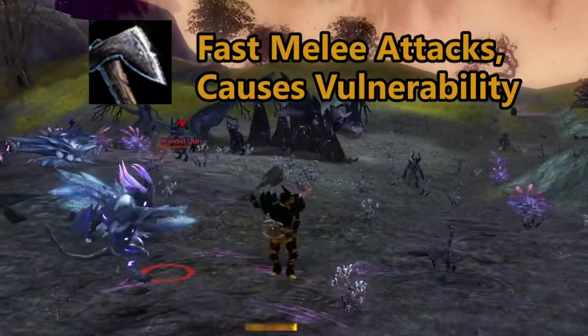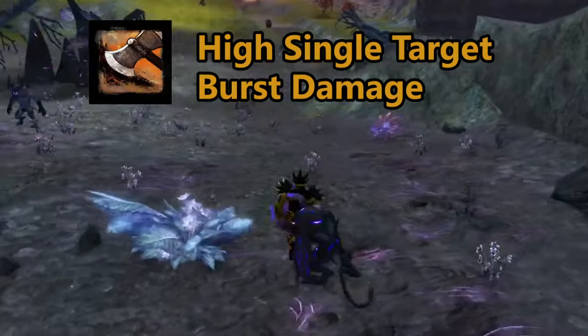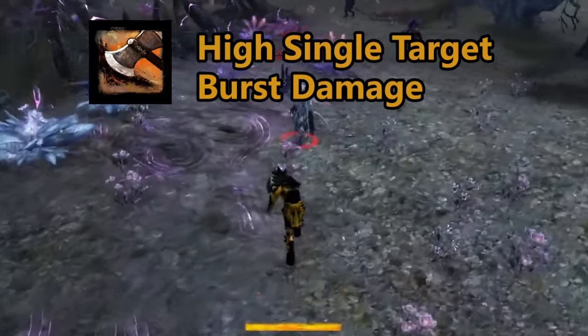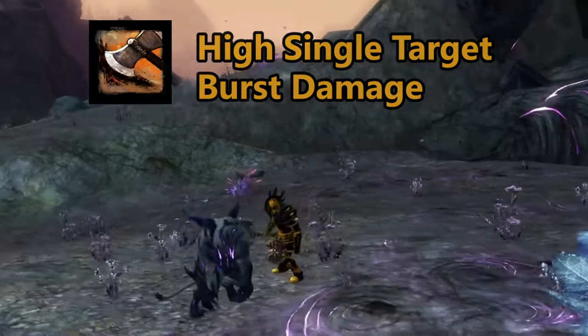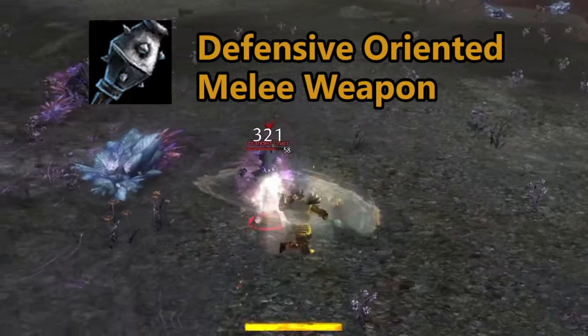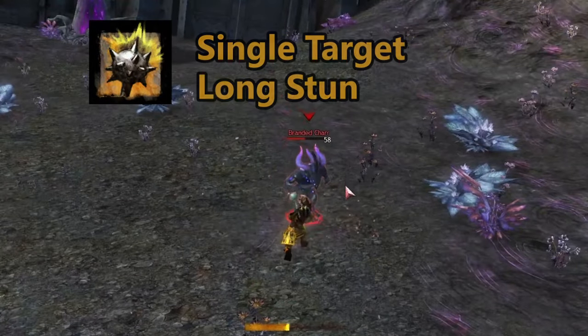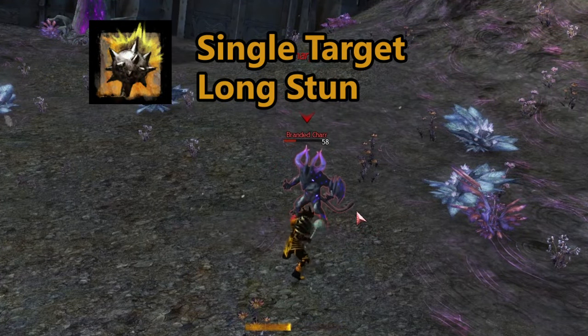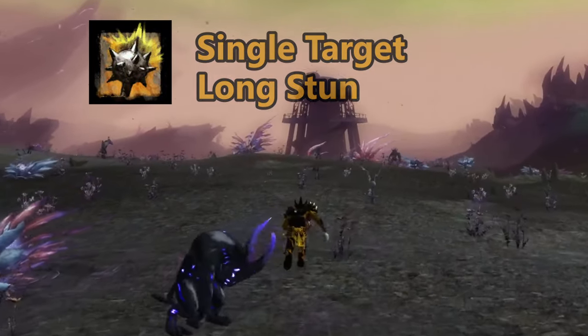The main hand axe attacks swiftly and builds adrenaline even faster. Its burst skill is eviscerate, which leaps to an enemy and deals more damage based on the amount of adrenaline spent. It also grants might when it connects. The mace tends to be a more defensive weapon that can block and daze enemies. The burst skill is skull crack, which stuns a single enemy for a duration depending on the amount of adrenaline used.